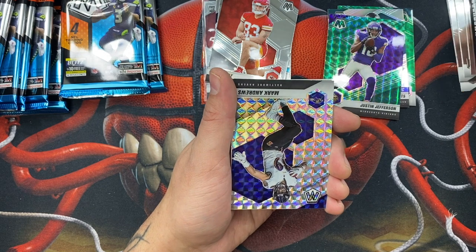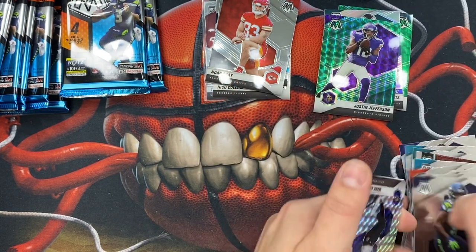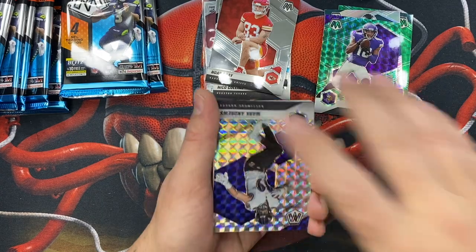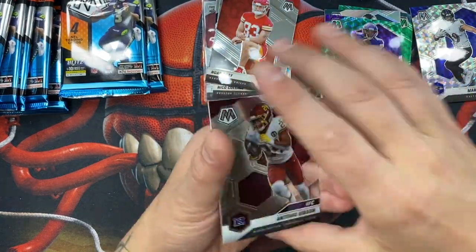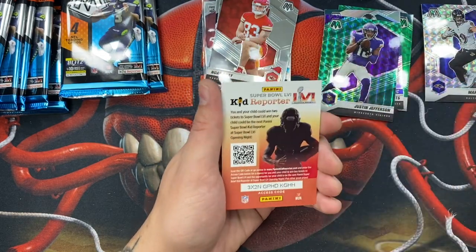Mark Andrews — I know a guy that would love that card, so I'm gonna give it to him just because his name is Mark Andrews. On a Niner — that's weird, but hey, cool. And then we have Antonio Gibson, a nice second-year player.